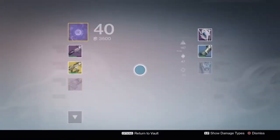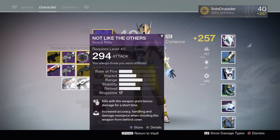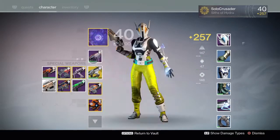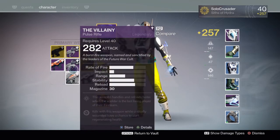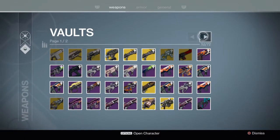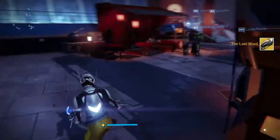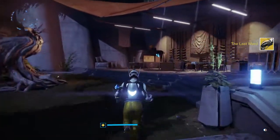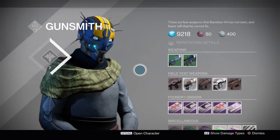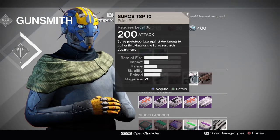Going to run to the vault real quick and drop off a gun I'm not going to use, which was going to be the Last Word — but actually we'll keep the Last Word, because I have to do something with handguns and I'll do it with a cool handgun. And we'll grab the pulse rifle for the Vex targets.